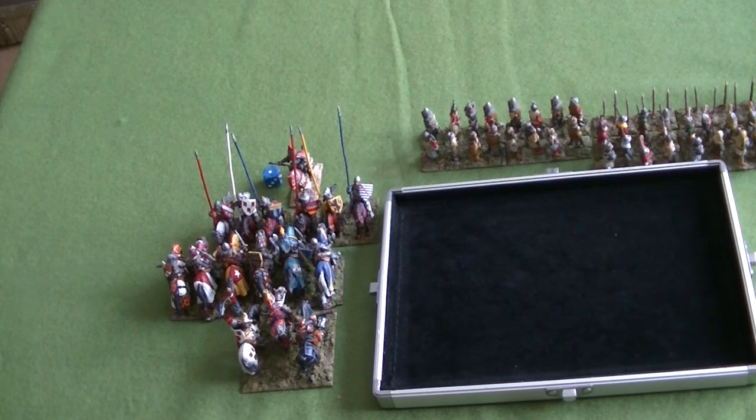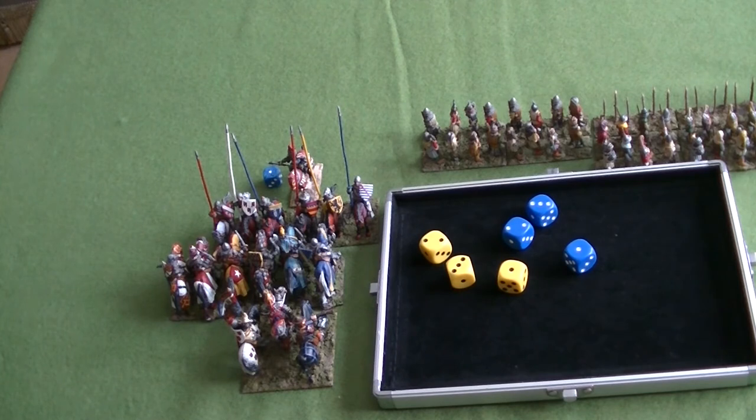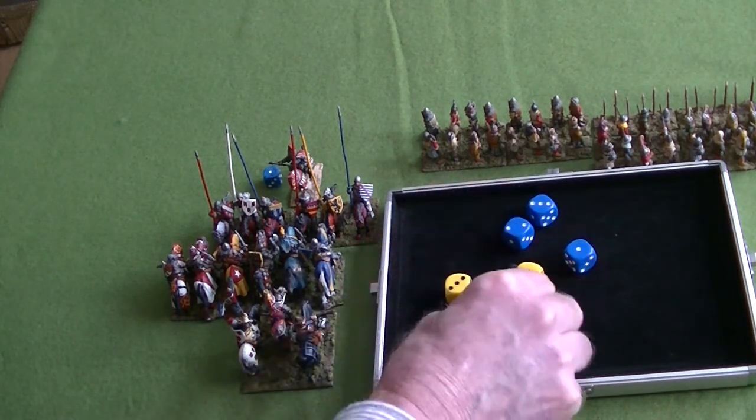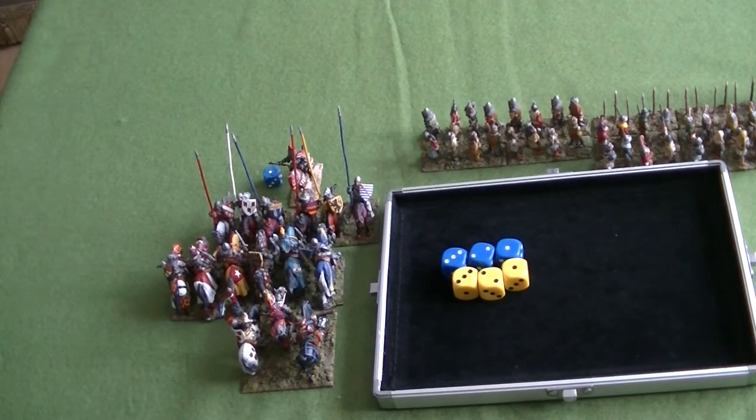Both units have a strength of 3, and because impetus isn't allowed there are no bonus dice for impetus either. So even though both sides are fresh cavalry, they don't get extra dice - it's a straightforward 3 against 3. Both sides have rolled identical rolls: 3, 2, 1 against 3, 2, 1. No result from that whatsoever.